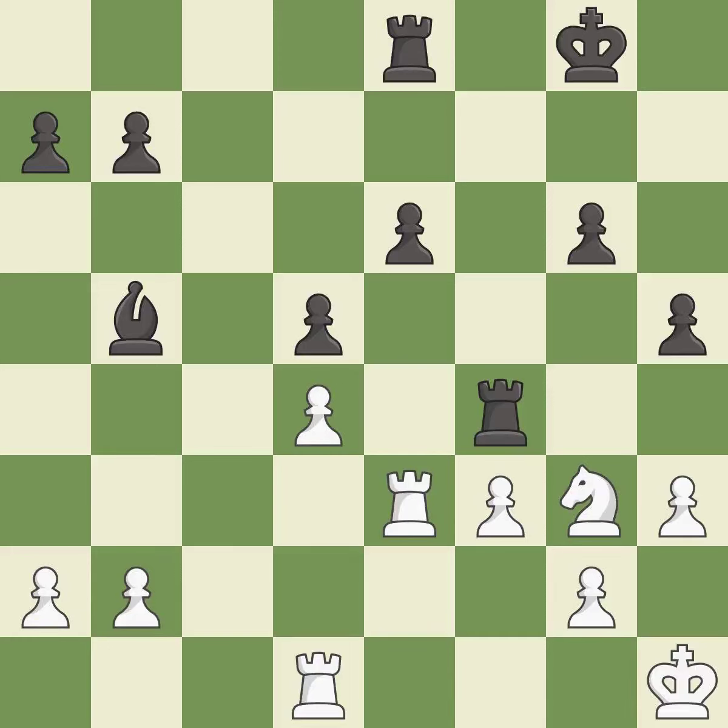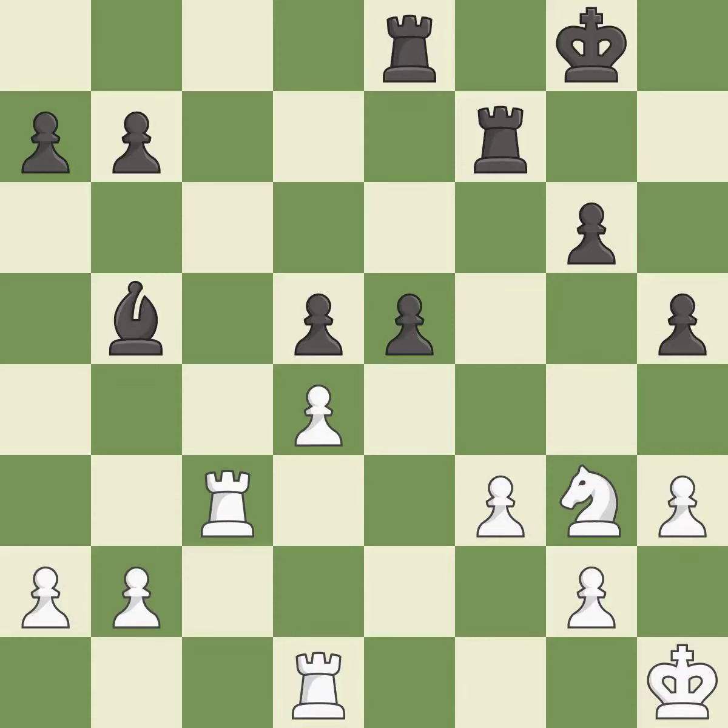This is not the right idea, which helps control squares across the board — it is good. This loses a pawn. This allows the opponent to fork pieces — it is an inaccuracy. This misses an opportunity to fork pieces — it is a miss.